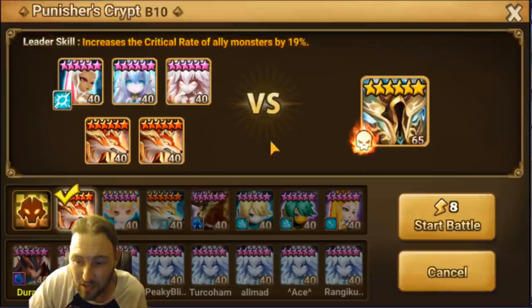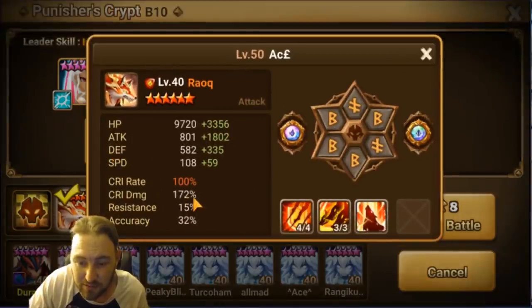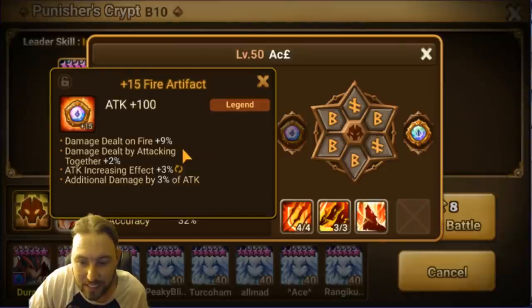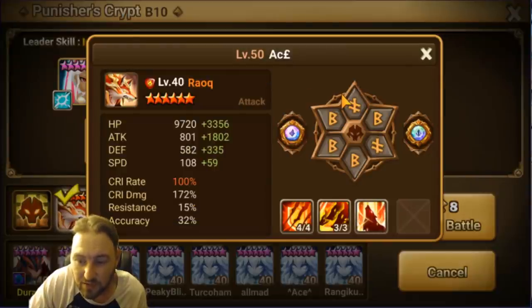On the second Rock you'll notice very similar stats: 100 crit rate, 172 crit damage, 32 accuracy, 59 speed — less HP but more attack because he doesn't have an HP artifact. This artifact is pretty good — a great combination of substats. Ideally I'd trade the skill 2 crit damage for the attack-increasing effect. We have damage done by Fire for dragons, damage done by attacking together, and attack-increasing effect with a little extra damage by attack.